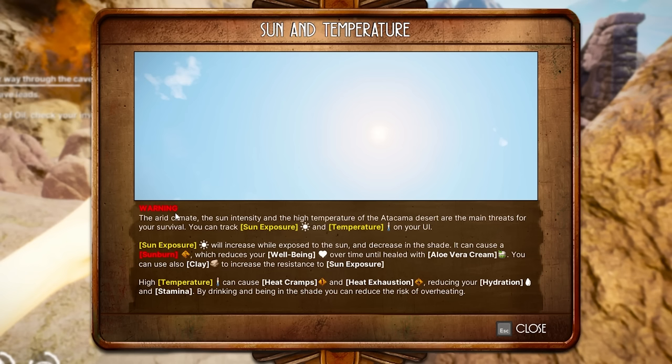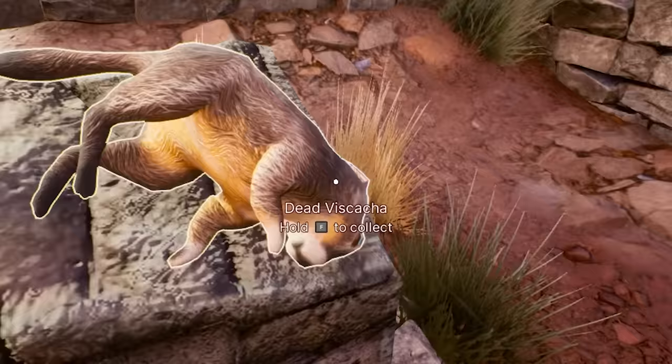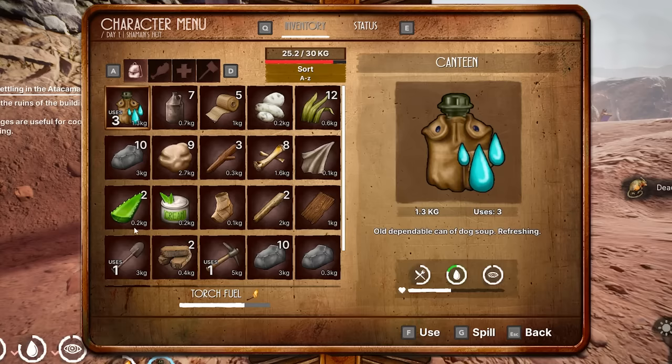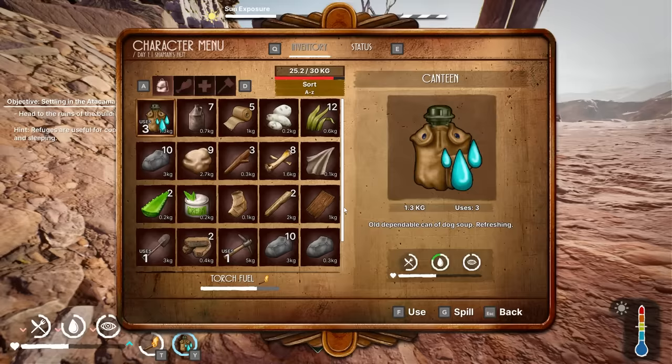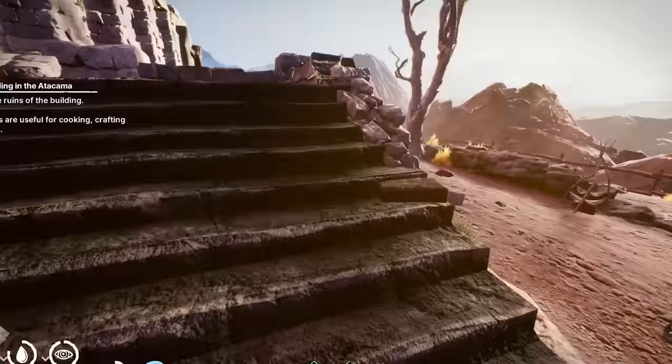The arid climate, the sun intensity, and the high temperature of the Atacama Desert are the main threats for your survival. The main threat is the sun. Dead Viscatcher - is that just not a bunny rabbit? Do we have space? I guess we do. You can just scroll down. So the weight is the only thing we need to keep an eye on. That makes everything a lot easier.